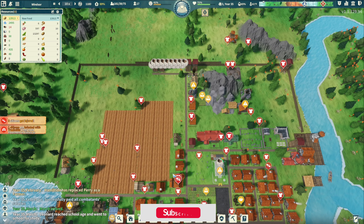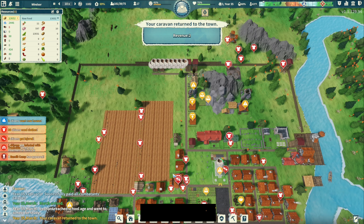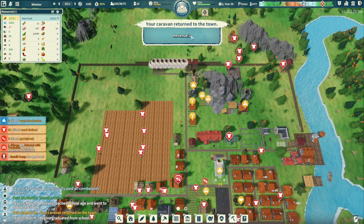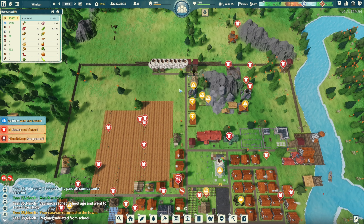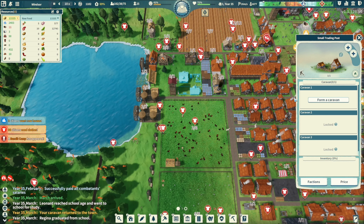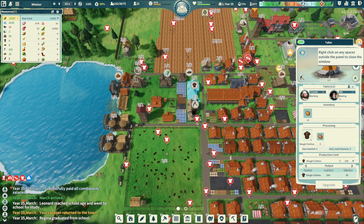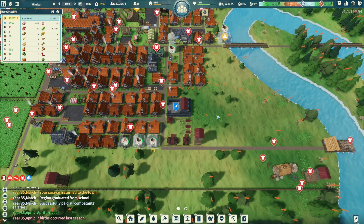What is going on guys, it is J-Pace and we're back with another episode of Settlement Survival. Revenue is just two, so clothing is our situation right now. I think we just got another order of alpaca wool and we need to figure out what to do.